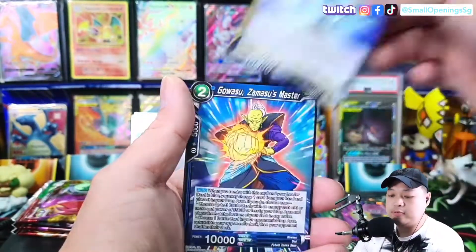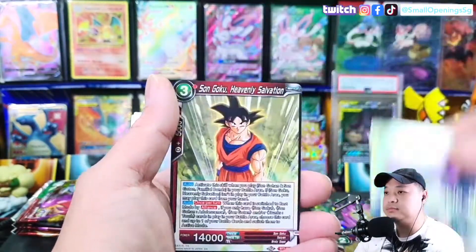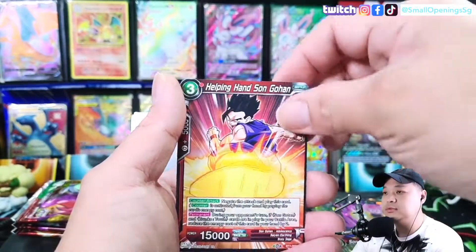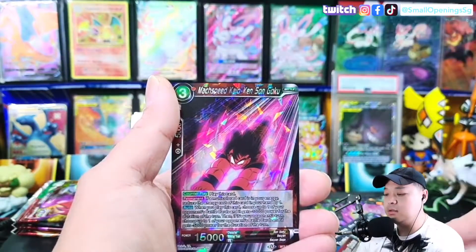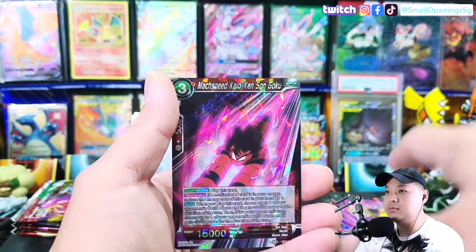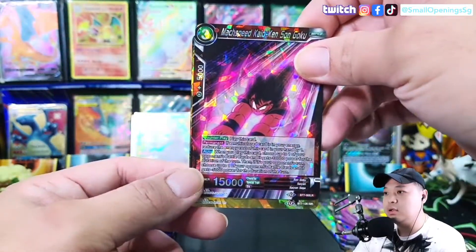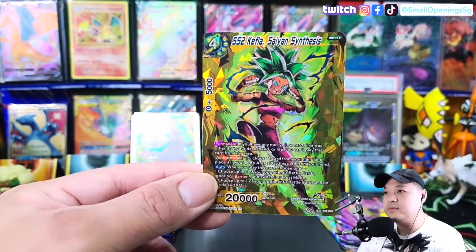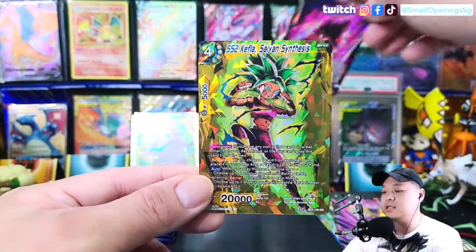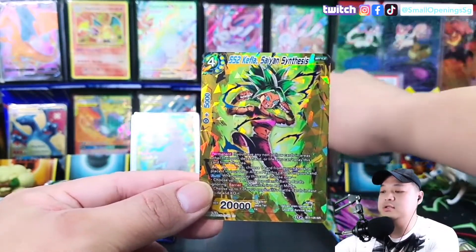About four more packs to go. ISR again — we got it, ISR Lifa! Awesome, this is nice. Just a regular rare on the other slot.